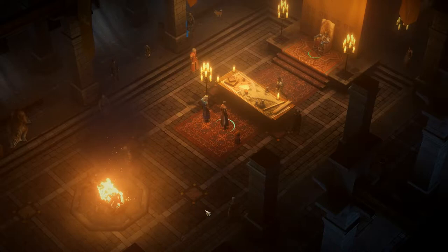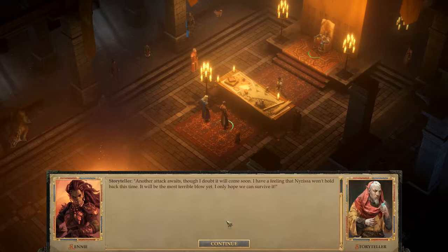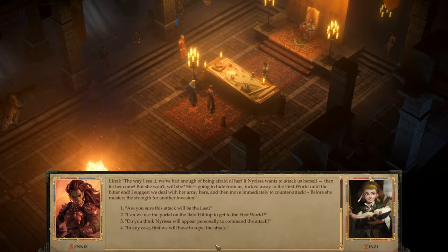'I knew you would agree. May Desna keep you and your loved ones safe. My companions and I will await your news. When you are ready, we will begin right away. We will have shrines in every corner of your state.' Then we have the guys coming up here. 'Your Highness, the Wild Hunt has been defeated. Your quick and effective actions left the attackers no hope. Your grateful subjects would like to present you with this humble gift.' Another attack awaits, though I doubt it will come soon. I have a feeling that Nyrissa won't hold back this time — it will be the most terrible blow yet.